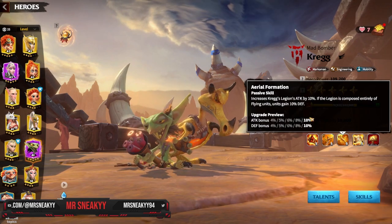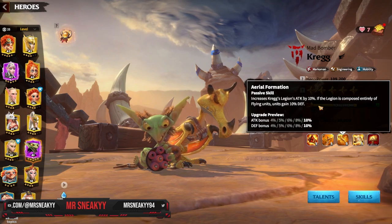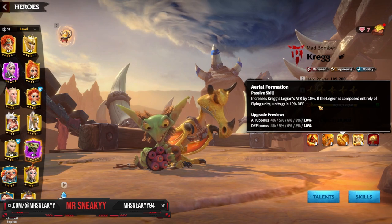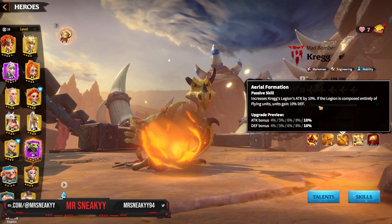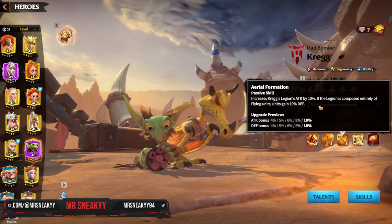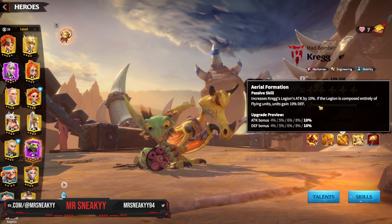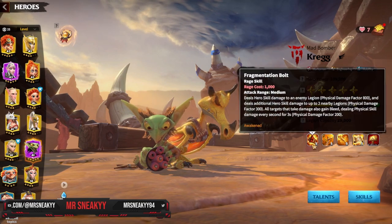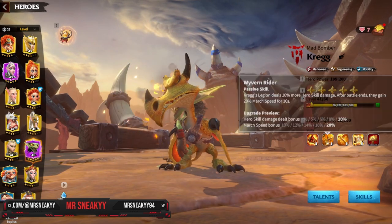The third skill is really powerful as well. We get 10% attack on any of our Marksman units, and if you're using the Wilderberg unit, you get an additional 10% defense because Wilderberg have access to a Flying Wyvern Rider, which is a Flying Marksman unit. So in total, you gain 10% attack and 10% defense when you use those units.